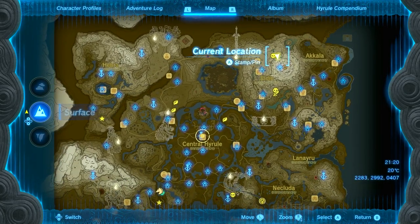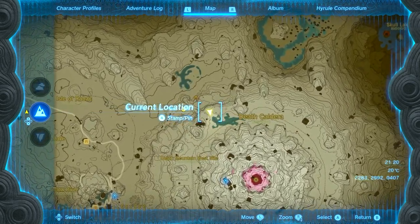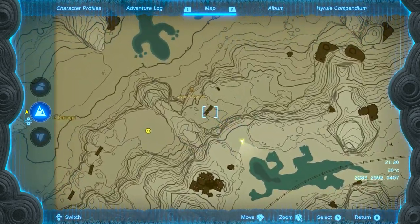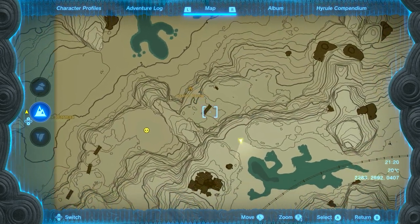You can find this helm and this cave location right over here at the top right of the map. As I slowly zoom in right over here, this is where I'm standing, but the cave location entrance is right over there. I hope you guys enjoyed the video and thank you so much for watching.